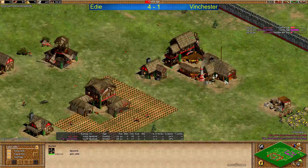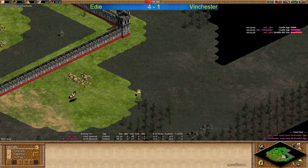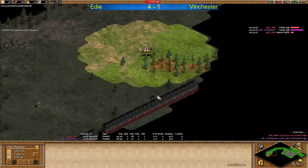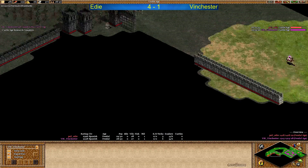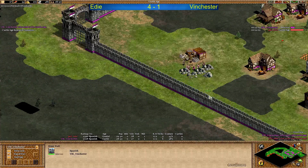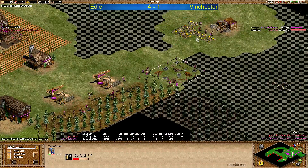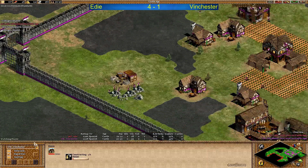Winchester resources looking good. Eddy on the same stone, Market and Blacksmith coming up as well. He can see almost everything - he can see the last relic which is also closer to him than to Winchester. While Winchester again only now going out, he can see the deer. He probably assumes that Eddy got three deer in. Winchester up to castle age first, with a TC on the wood line close to the main gold but not too close.